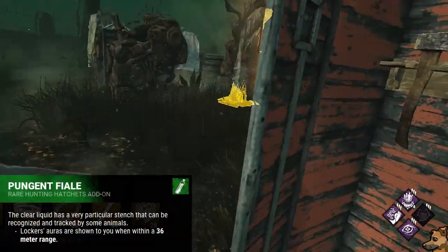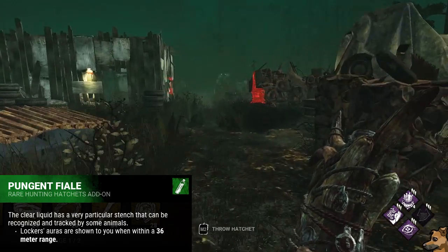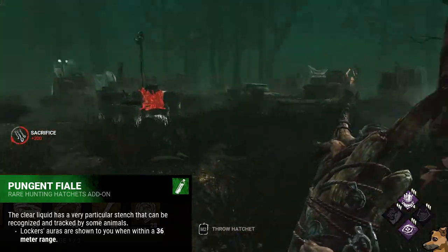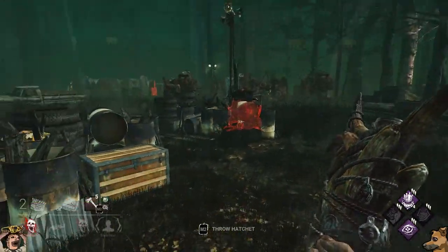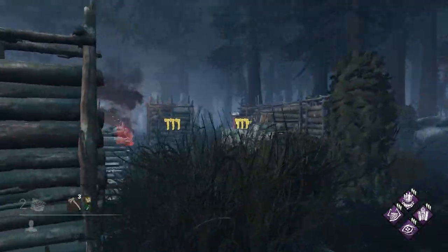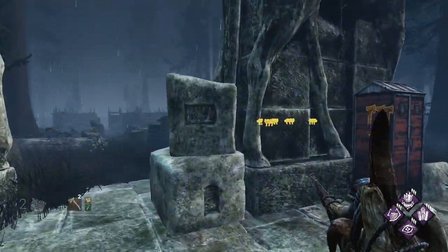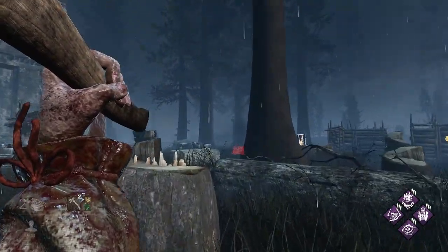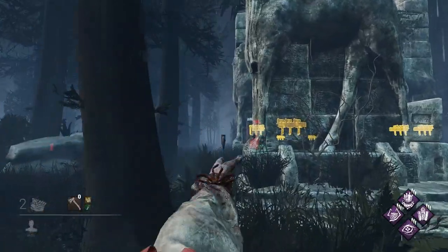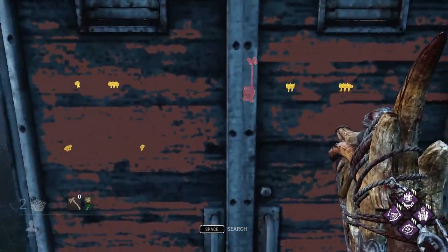Next is Pungent File — an add-on I actively hate — which lets you see the aura of any locker within 36 meters of you. I hate this add-on because it makes your screen incredibly busy on certain map tiles, with all these hatchet icons floating around. It's not worth anything, and you already get a similar effect when you run out of hatchets anyway.